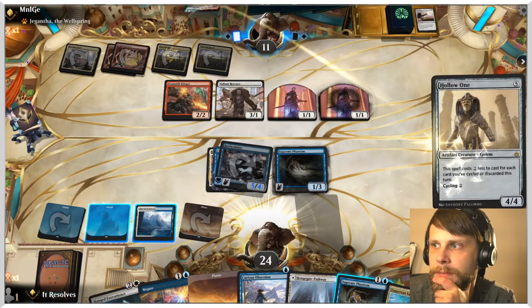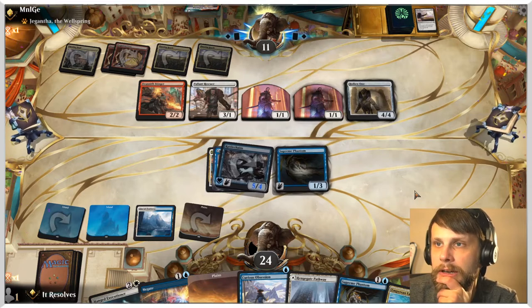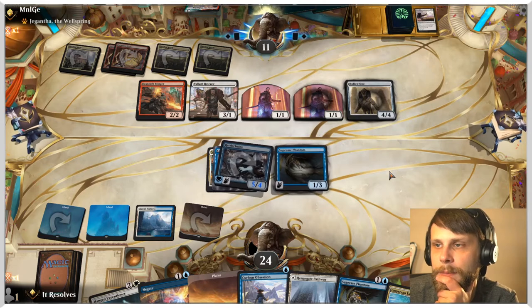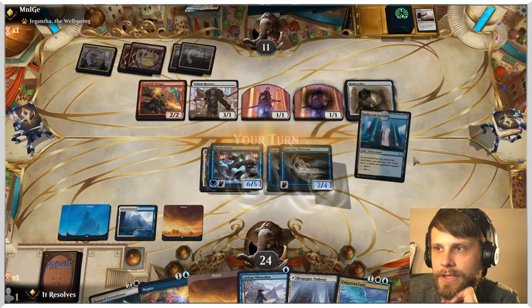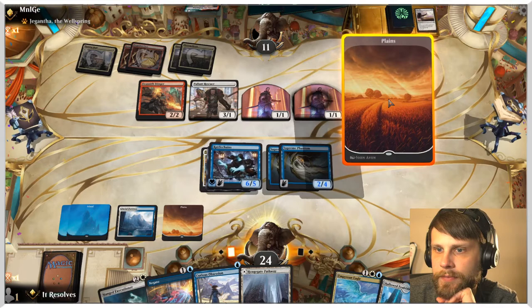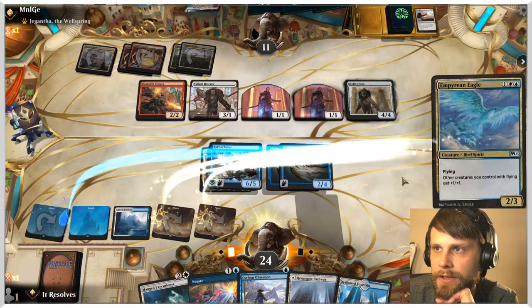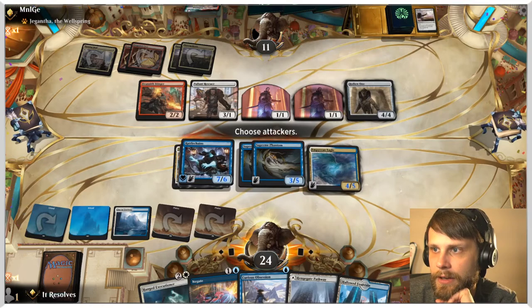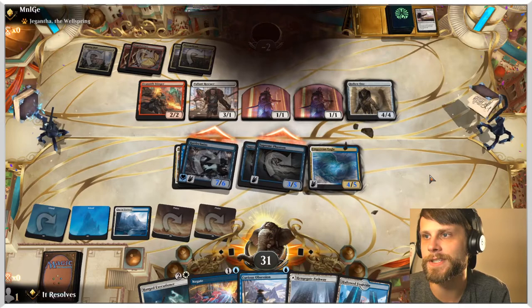The only thing I guess we need to worry about is some kind of combat trick, but it looks like they're not going to have it here. They may try and attack with the Rescuer. Cool — so we're going to flash this out and get some more power on the field first. I'm going to play the Eagle again, just powering up as much as we possibly can here, and then this should win us the game. Easy enough — that was just a very straightforward game. We did it!